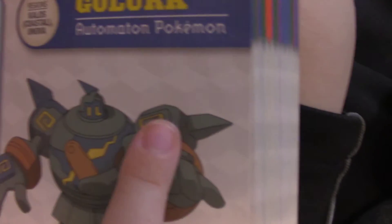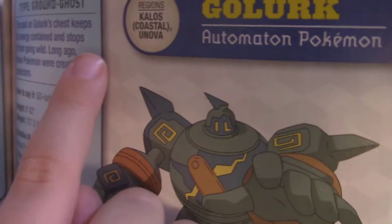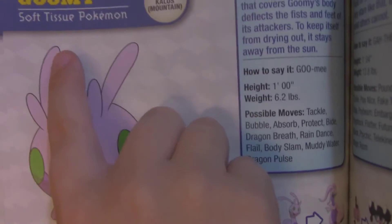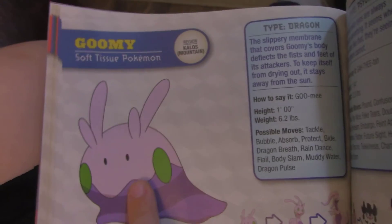Golem. Golurk — and Goomy. Golurk is my first favorite Pokémon. Golurk? Yeah, but it's not in the game — it's in the anime. It's Ground and Ghost type. And Goomy — it's a soft tissue Dragon type. Why is it a Dragon? It doesn't look like a Dragon.